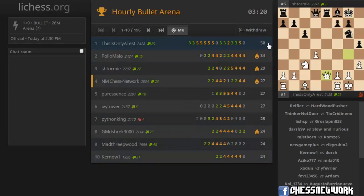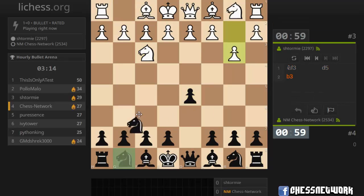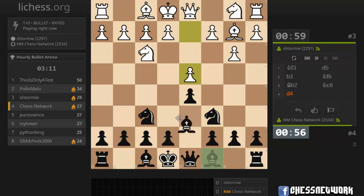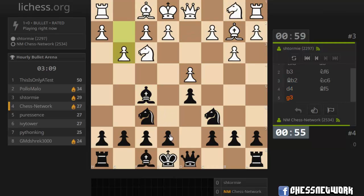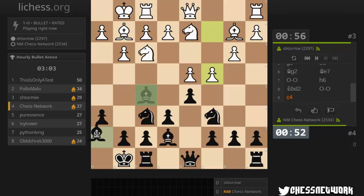Scores: 34, 27, 50, 34, 27, 29. Just out of podium territory. This guy's going so fast — I didn't even realize a couple of his moves were already played.